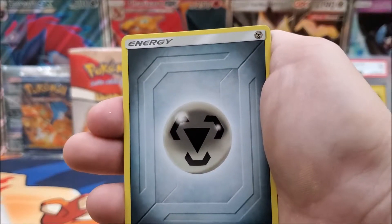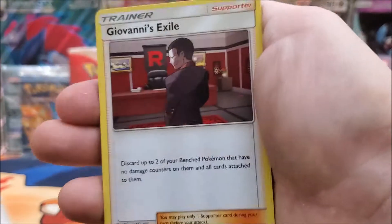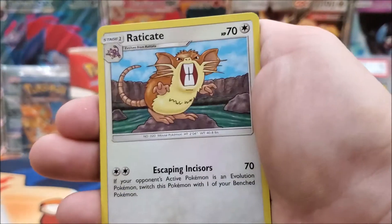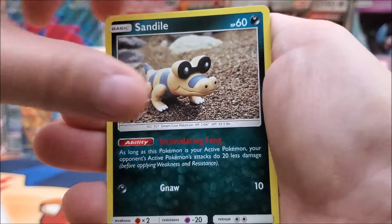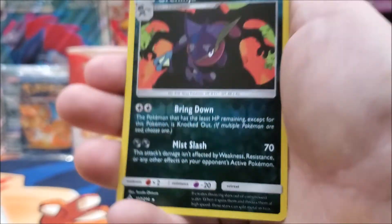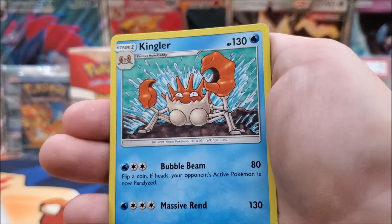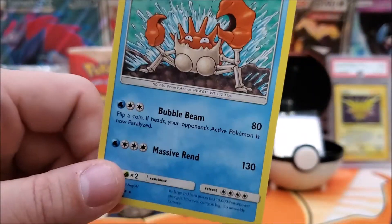Alright guys, this is our last pack — let's see if we can get last-pack magic. We got a Metal Energy, Giovanni's Exile, Dusk Stone, Raticate, Crab Brawler, Sandile, Otis, Zubat, Koffing. Greninja is a reverse — yeah, reverse. And our rare is going to be a non-holo Kingler. Well, we didn't get anything off of those three packs — three Sceptile blisters.